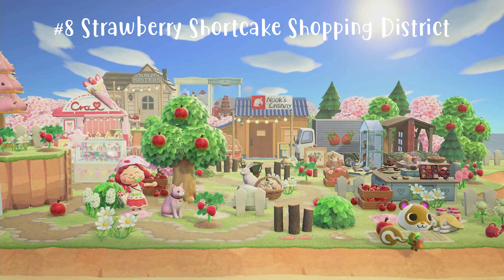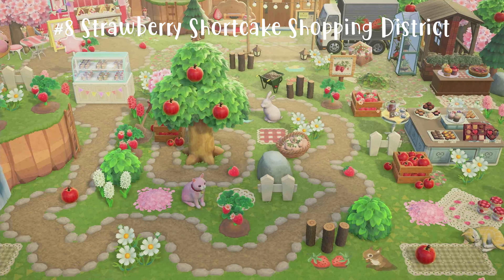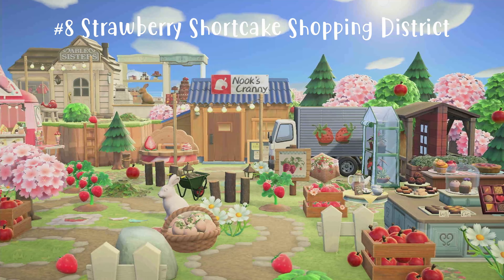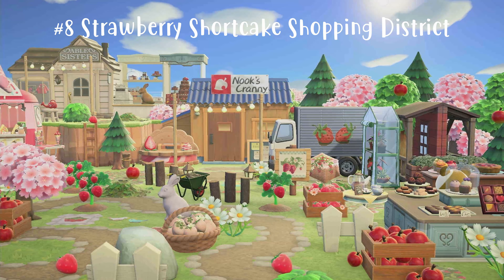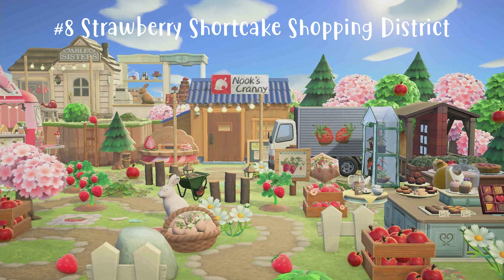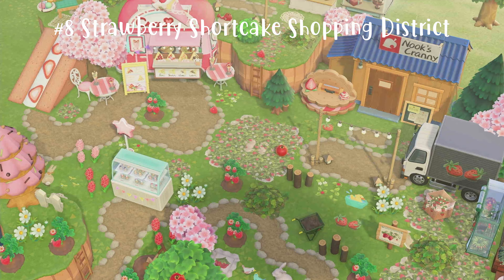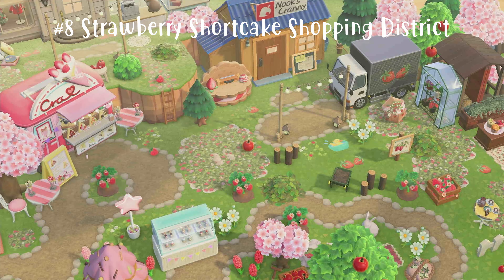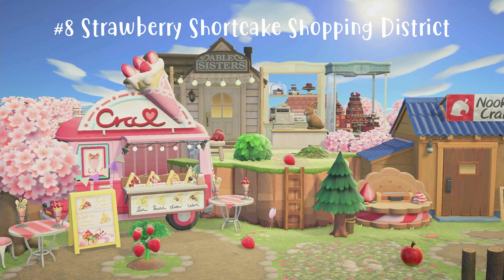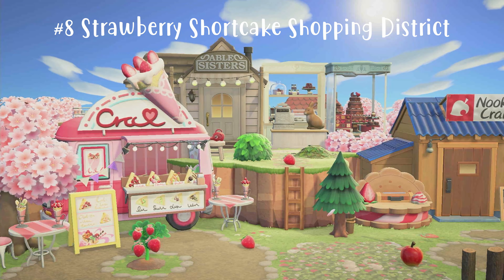Number eight is my strawberry shortcake shopping district — this is my newest shopping district build. I have lots of fun details: we have Custard, there's a little model down there, and baby Nooks. My Nook's is actually pink now but here it's obviously just the regular color. I did change my Able Sisters back to the classic color because it matched better — you can see that on my Instagram. It even has a little crepe cart and seating area.